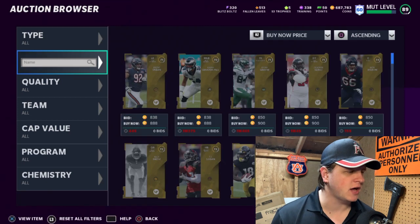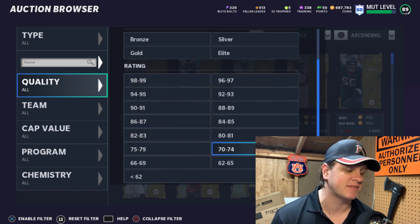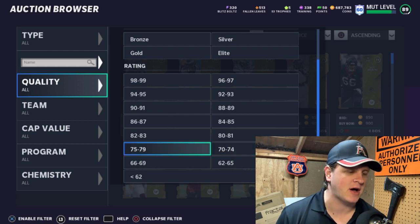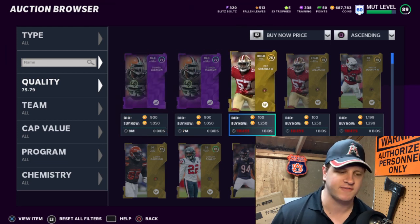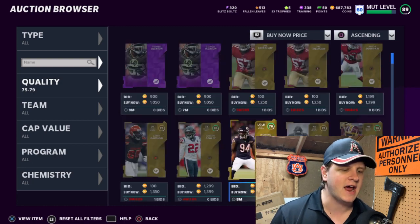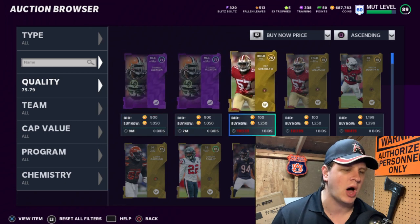At the beginning of the year a lot of what I talked about were these gold cards — the 75 to 79 and 70 to 74 overalls — because these were really easy ones where you could invest a very low amount and make about a thousand coins off it. Now it's a little bit harder to profit off these golds. They were selling for four, five, or six thousand coins that first month, and now they're barely selling for a thousand, so you can always find snipes in these but they're going to be very small.